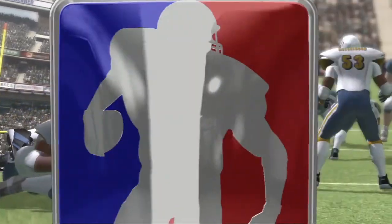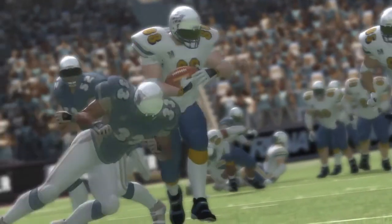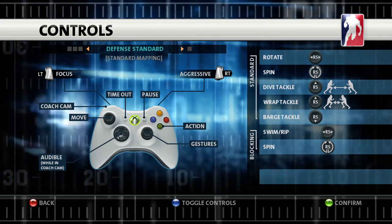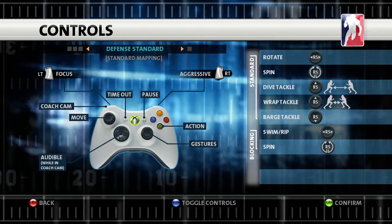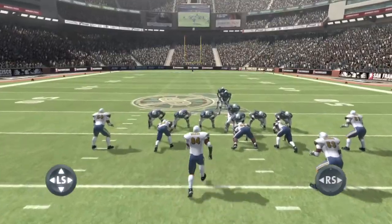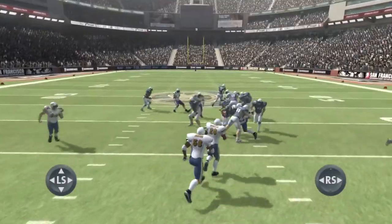Backbreaker's unique down-on-the-field camera gets you right into the action on defense. Your skills matter, so let's take a look at how to use them. You move with the left stick and perform actions with the right stick. Before the snap, position your player using the left stick. Move the right stick left and right to orient yourself and look around.